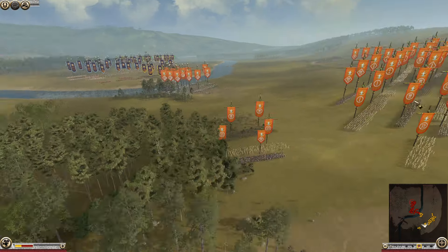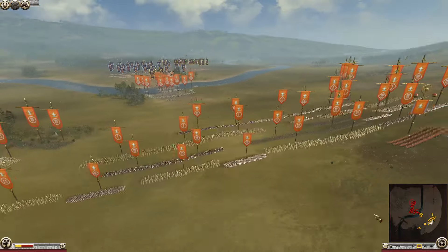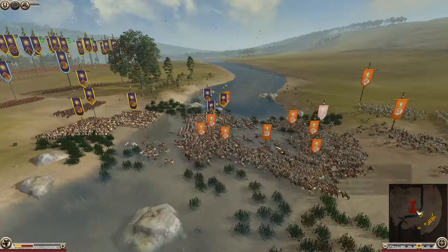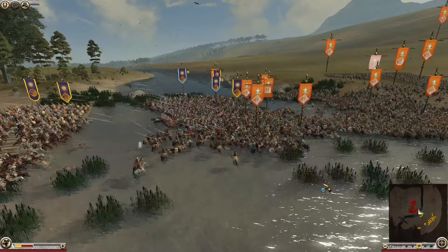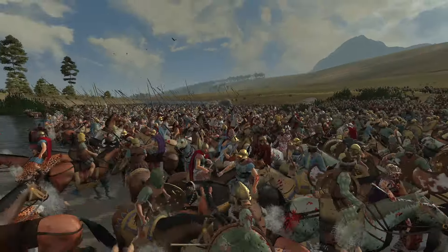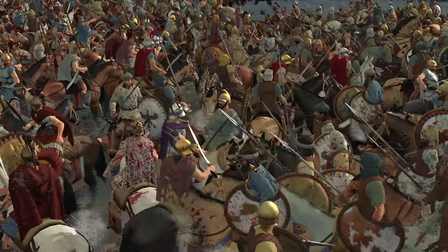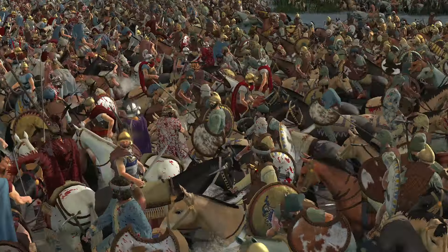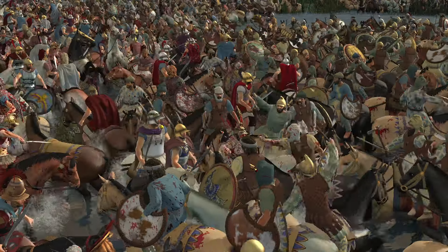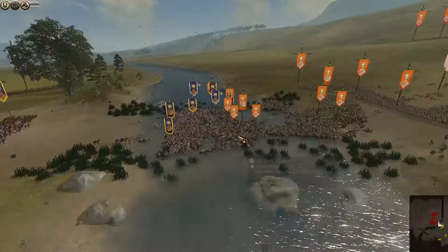We couldn't really merge two armies — you can't have half a Rhodes and half a Persia army. That's not feasible in Rome 2. The mechanics unfortunately don't allow that, and the Persians don't have any Greek hoplites, which I'm surprised about because Persians quite often employ Greeks to fight their battles and wars for them — like the Ten Thousand.